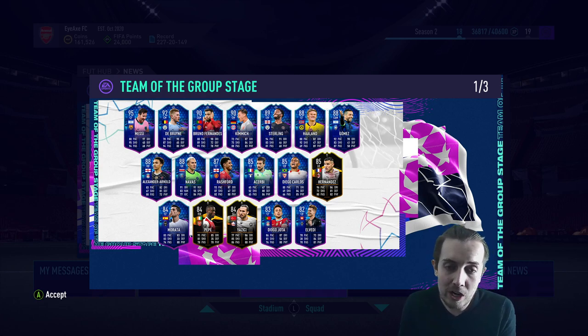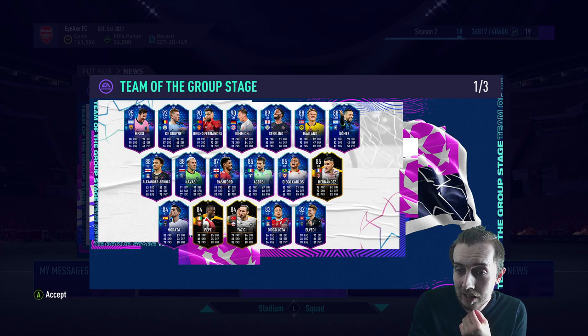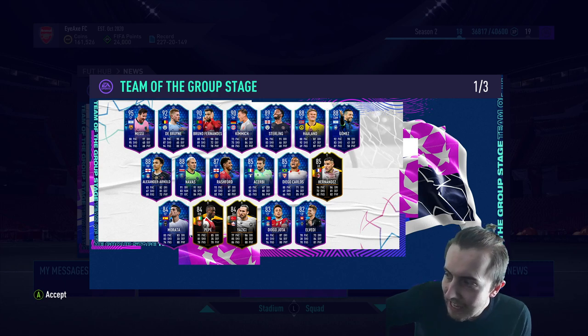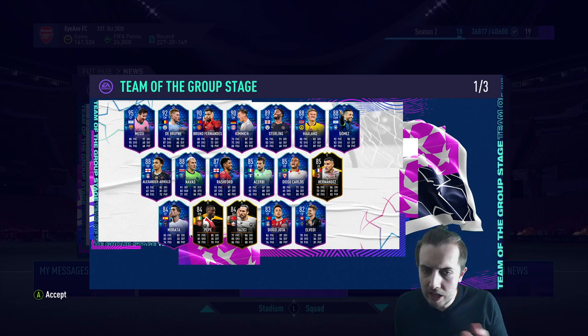Put a Shadow on him and he's going to be a very top-end centre back. Hernandez looks very good as well. Morata actually looks quite good - very similar to Falcao's Record Breaker in pace. Put a Hunter on him and he looks quite good. Pepe is very average. Yazici - not sure, looks pretty unusable. Diego Jota has finally got himself a special card - who would have thought it would take this long. I believe his Monster watch upgrades too - we'll check that out.